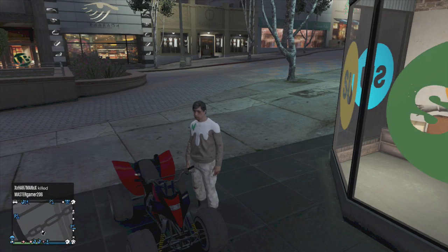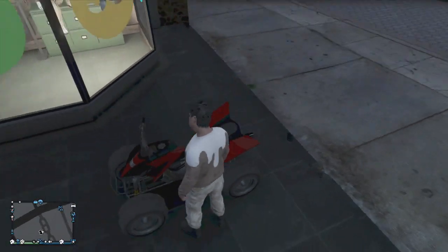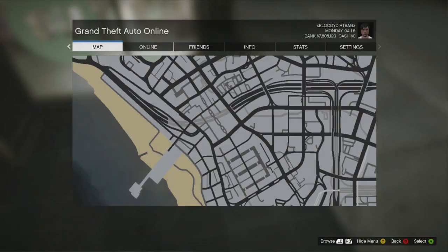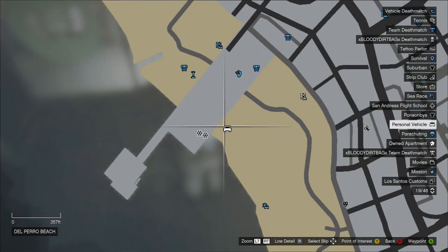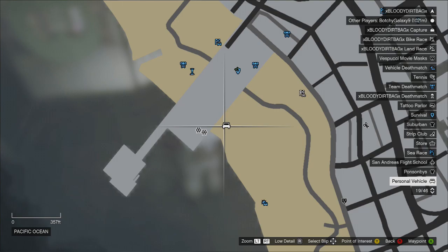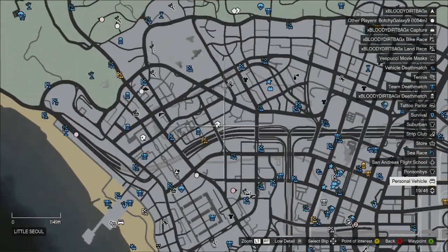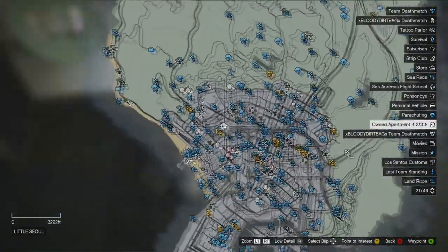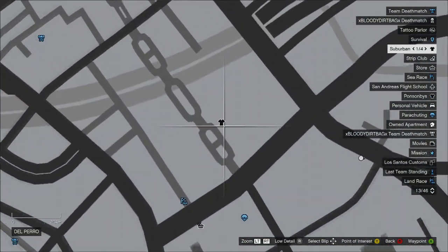Hey YouTube, this is Bloody and we are going to show you the mask and helmet glitch. First of all, you're going to need an ATV. If you don't know where those spawn, you'll have to go down here where my car symbol is — that's right there exactly. Just pick up an ATV and then drive over.